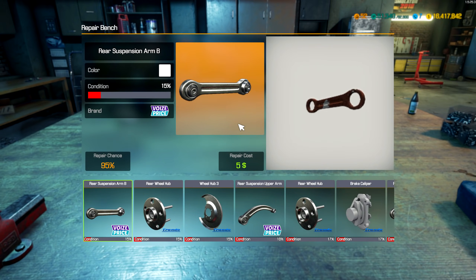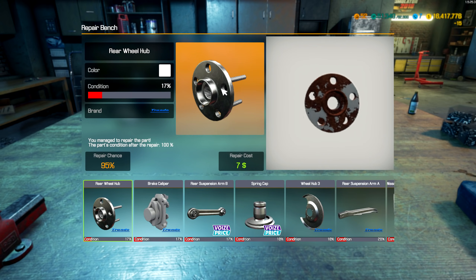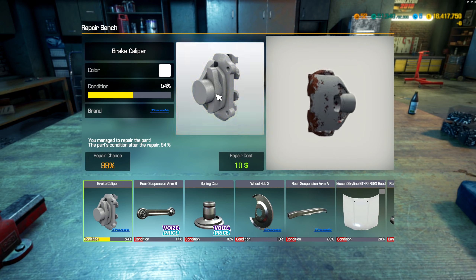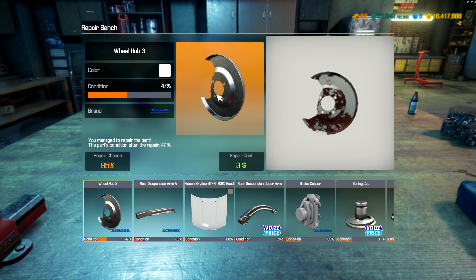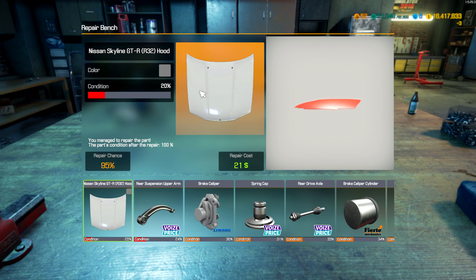Now that's done, let's fix some of these parts. Look at these chances — 95%, 99%. Like really high chances, and I break a lot of them. I don't know why. It's kind of sad. That broke at like 95 or 97 percent.